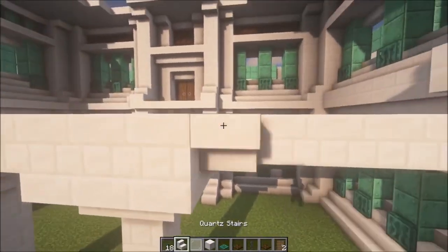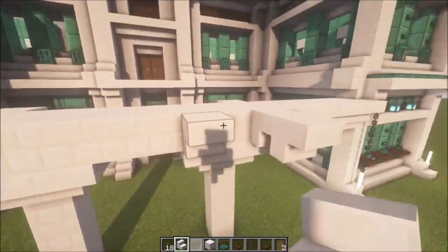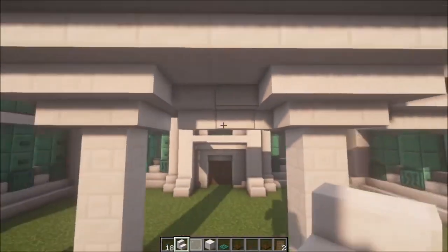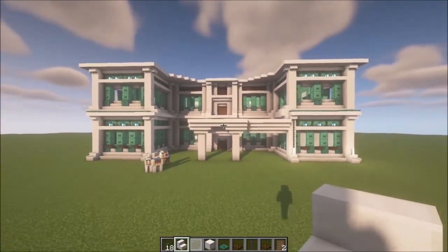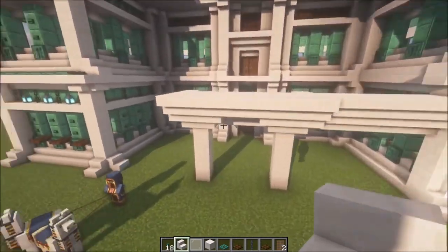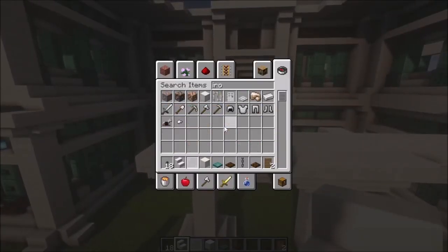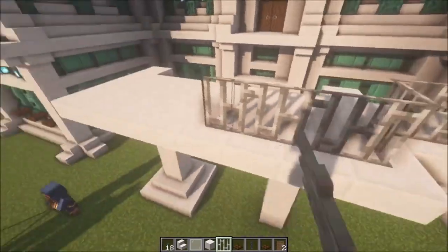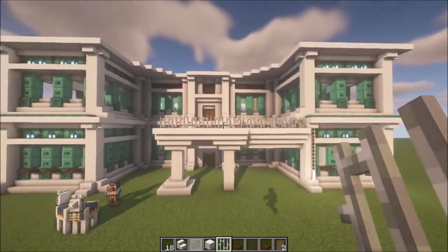Connect the balcony to the sides. Add some stairs going across and underneath. That's going to be the basic shape for the balcony. Here you want to add some stairs with some iron bars going from this side to this side. Go ahead and connect that to the other side as well.